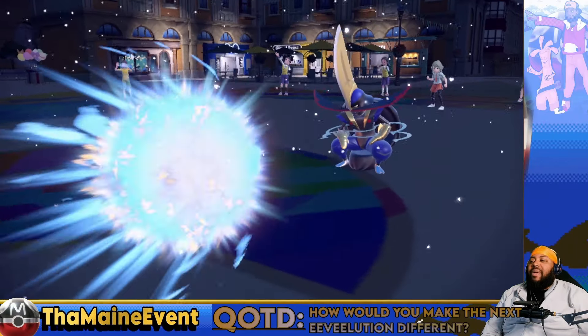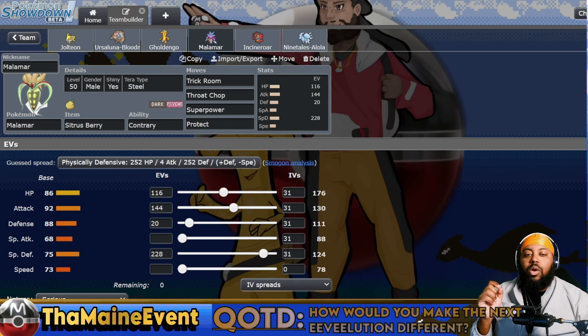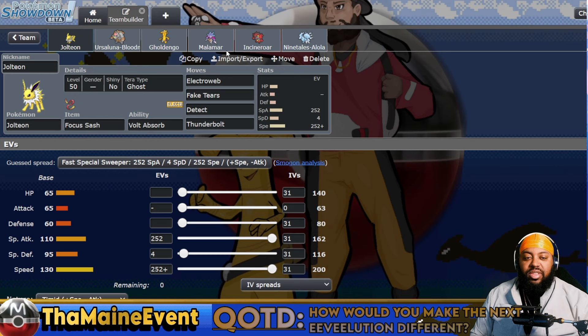Welcome to Master Channel Domain. Today we're going to be using a team built by Chef Rich featuring Jolteon and Malamar. Question of the day: how would you make the evolutions different? Not just 'let's get a dragon type' - give me something that makes it feel completely different from the previous ones. Let me know in the comments.